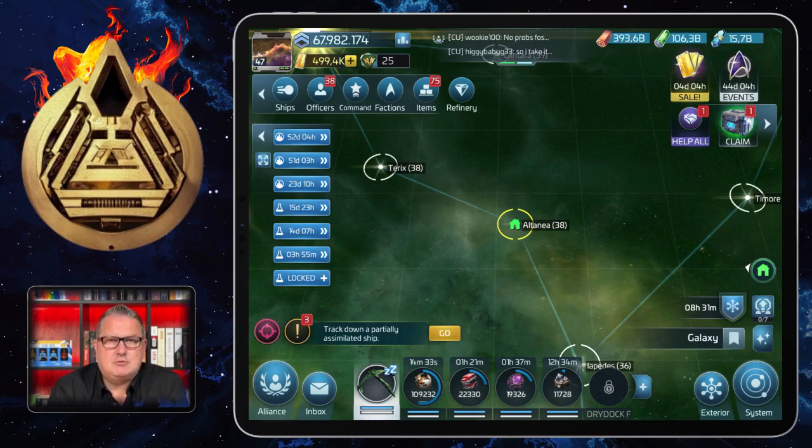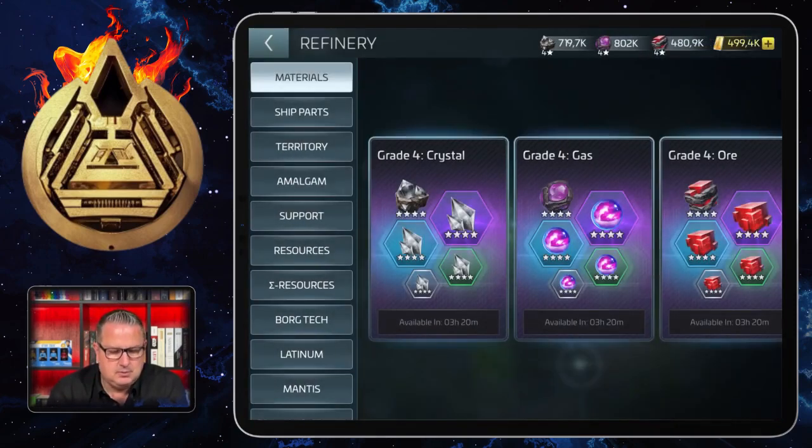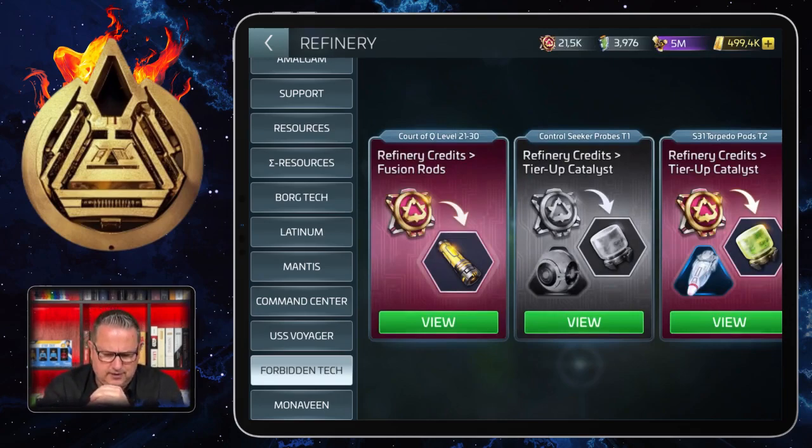Today I want to talk about the forbidden tech refinery. You find it on the top left — there are ships, officers, command, factions, items, and refinery. If you click that, you have a long list of refineries. I talk about each and every one of those in videos over time. At the bottom there is forbidden tech, and if you click there, you see different forbidden tech refineries depending on the level of your Court of Q.